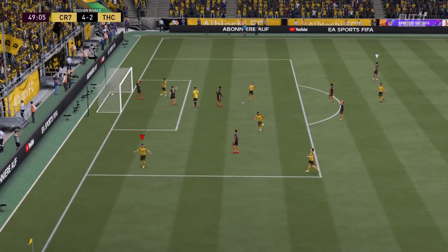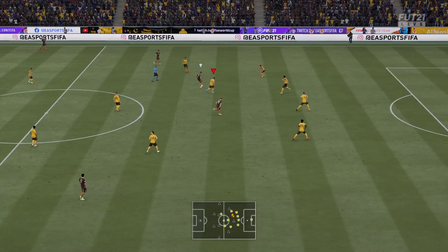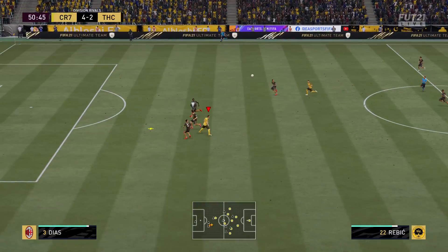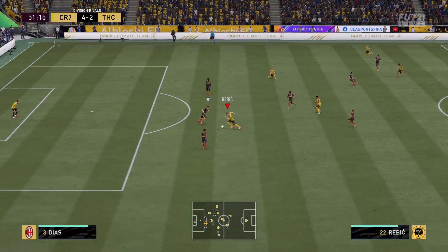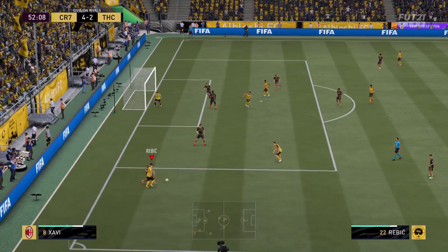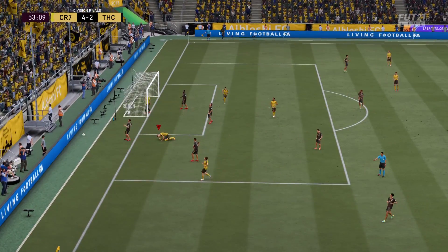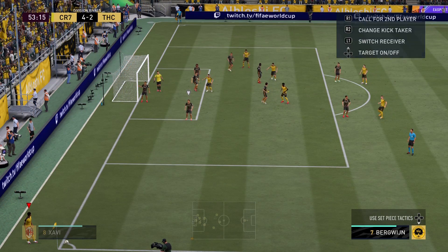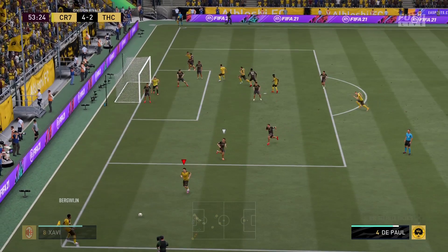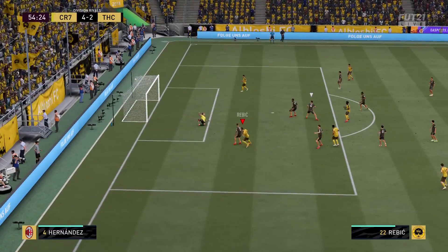This card is unfair — goal! You saw the finesse right there, and I believe he has a hidden finesse shot trait because that is how good this card's finesse is. You don't even have to be facing the goal. He's making the run again — let's see the through ball. Moving the goalkeeper around... that was user error, but look at the balance, look at the dribbling. What a fantastic card — he feels like a 5'10" player, keeps the ball glued to his feet. You can definitely tell he has the Technical Dribbler trait.